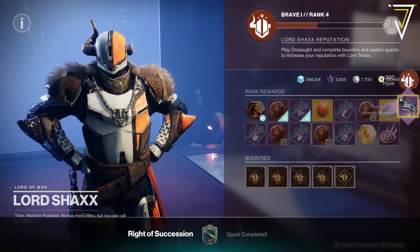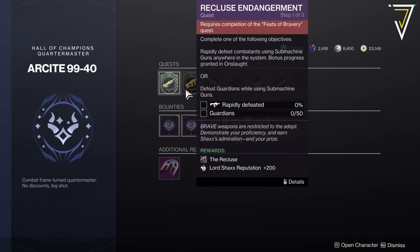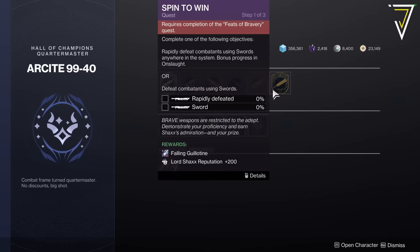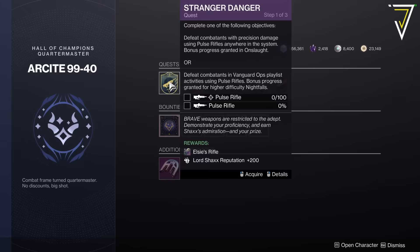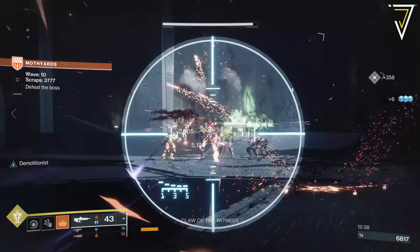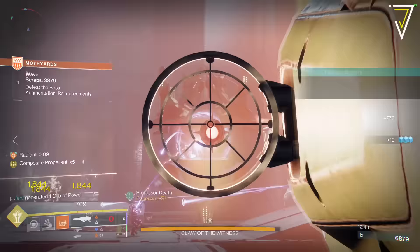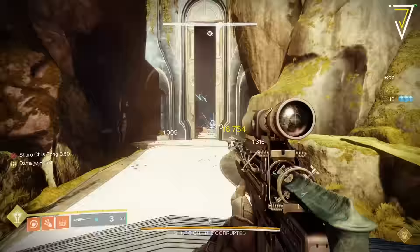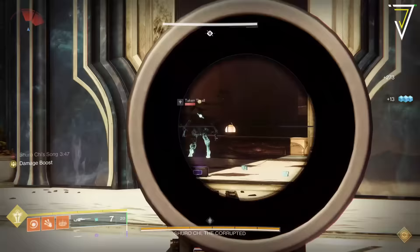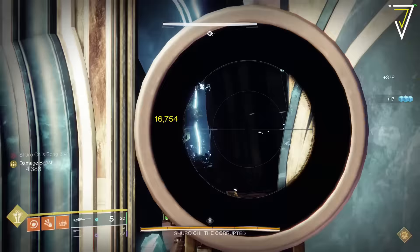With Into the Light we saw the launch of Onslaught, alongside that we have 12 new brave weapons you can pick up as guaranteed shinies by completing quests from our site over in the Hall of Champions. Each of these quests has its own objective that requires you to use the weapon type to complete it. Additional progress is granted in Onslaught, however the quickest and easiest way is over in Shiro Chi - by using this checkpoint over in the Dreaming City you can quickly complete all these quests and gain access to the exclusive crafted shiny versions of these weapons.